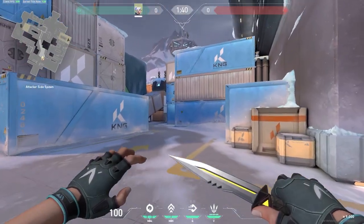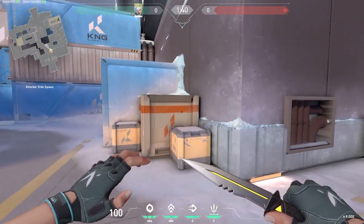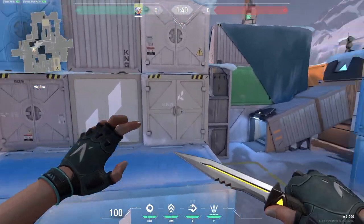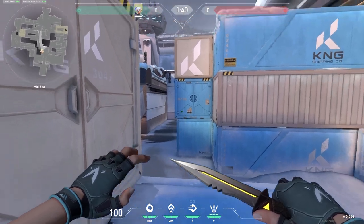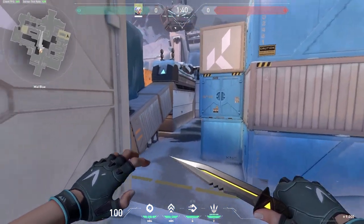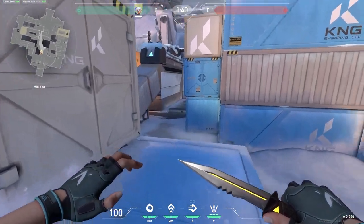Next, we're going to be looking at all the spots for the attackers in the midsection of the map. For the first one, you can come up onto this box and then glide across here. You want to be careful whilst doing this, as you're a bit revealed from any defenders who push up into this area, so maybe you want your team to be holding this angle for you, but you can still do this quite easily.